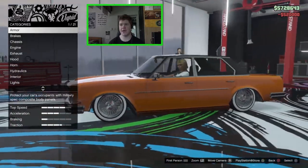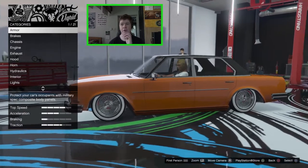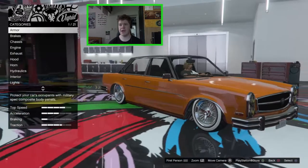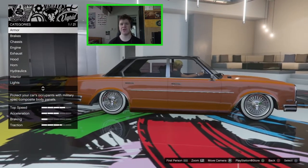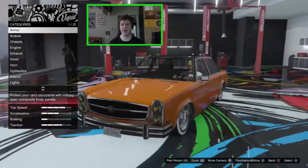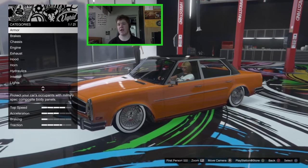It looks absolutely fantastic when you do customise it and you can already make the Glendale quite low. You can make it sort of a low rider but it doesn't have hydraulics, it doesn't have interior customisation, it doesn't have all the nice pinstripe liveries and all of that good stuff. So that is what we're going to be doing right here.